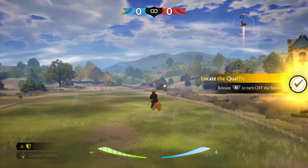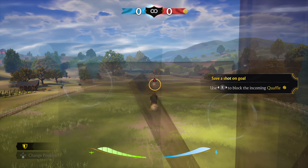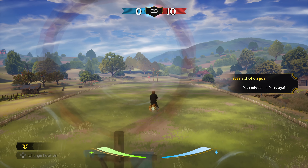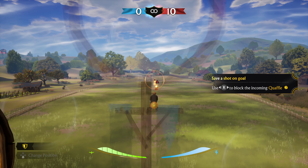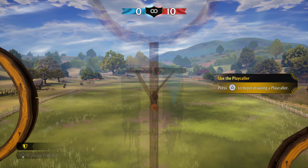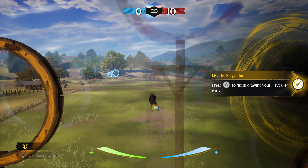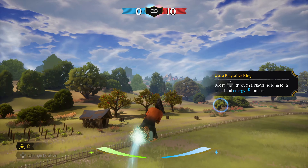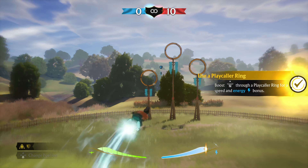Quidditch is fast-paced and you'll often need to change your approach quickly. Sometimes a change in perspective is all you need. As a chaser, your main concern is the quaffle — have a look for it now. Quidditch is first and foremost a team game; when you find yourself in an advantageous position, let your team know by calling for a pass. Now that you've got the quaffle, don't forget about the rest of your team. Your main focus is to score points by throwing the quaffle through the red goalposts. If an opposing chaser has possession, that can easily be resolved with a swift tackle.